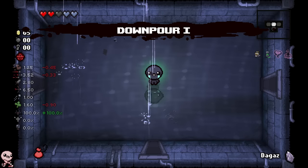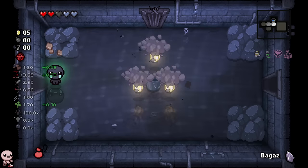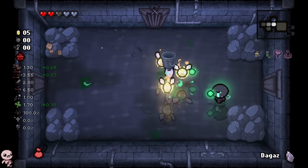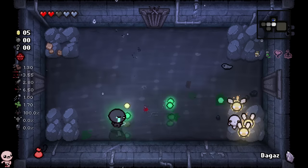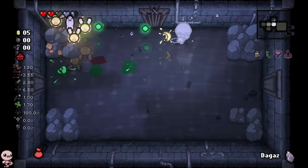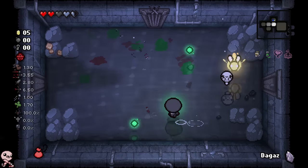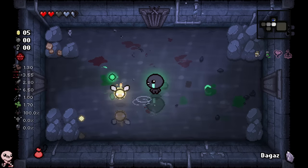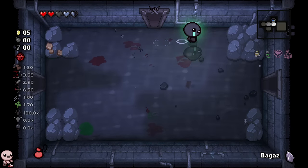The Luxuria item that we started with makes it so that whenever we're just exploring rooms, we get a little bit of a stats up. So you can see I just walked in here and got a 0.03 tiers up. It's gonna stack insanely well with our Original Sin, which gives us base stats whenever we beat bosses. So overall, just playing the game as this character with this combination of starter items, we're just gonna scale. We're gonna go crazy.